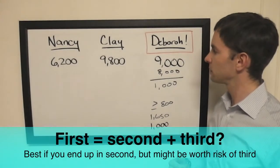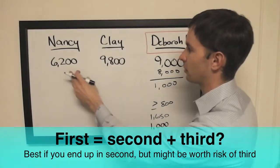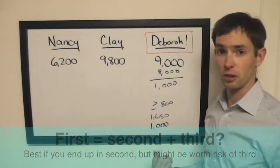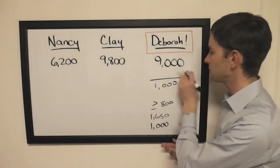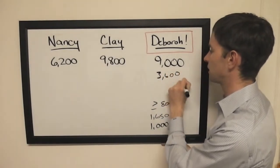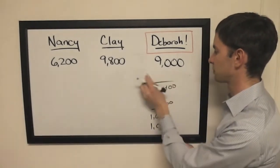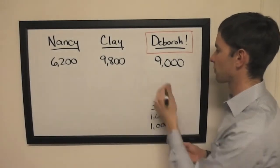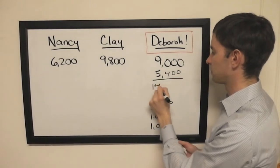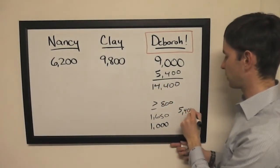Both of those meet the criterion of getting at least 800 to take the lead if she's right. For first equals second plus third: Clay has 9800, Nancy has 6200 — the difference is 3600. So if Deborah is wrong, she'll have 3600. That might be viable. If she gets it right, she'll have 14400.